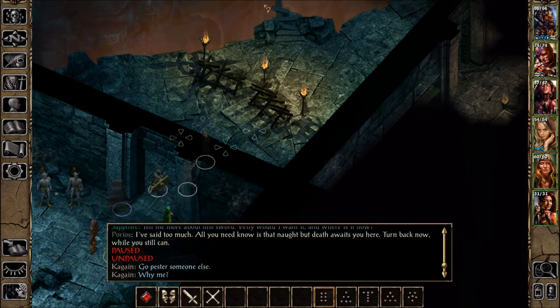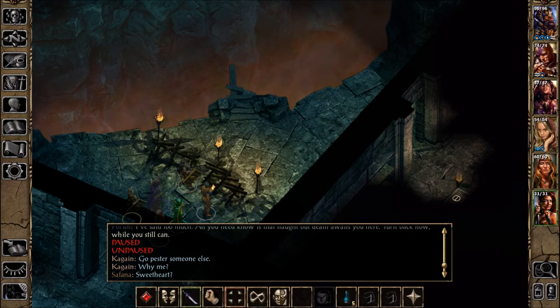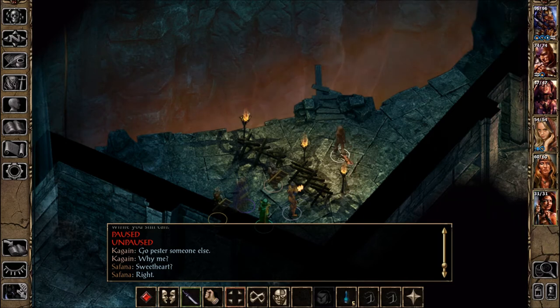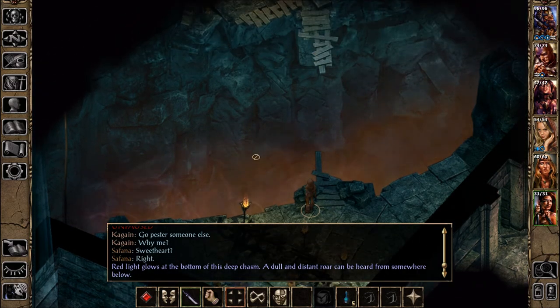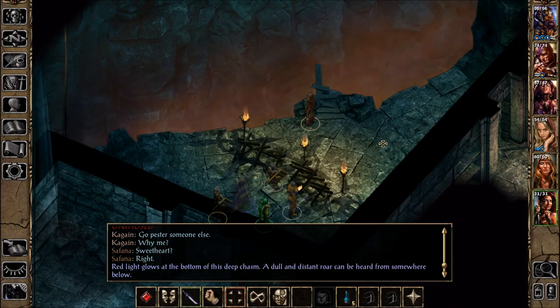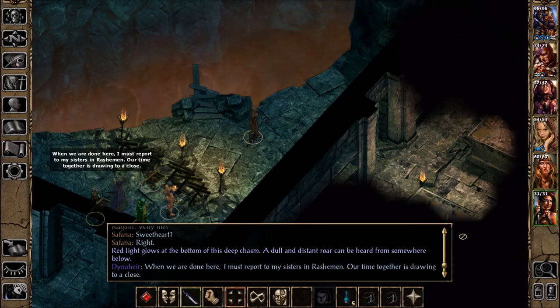We push forward. A red light glows at the bottom of a deep chasm and a dull, distant roar can be heard from somewhere below. Someone is seen walking across. Dinahir says that when they are done here, she must report to her sisters in Rashemen and their time together is drawing to a close.